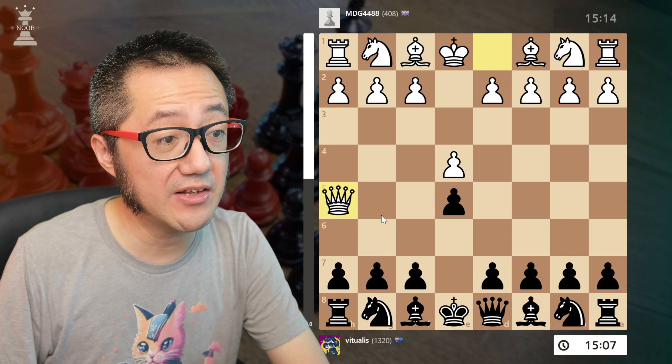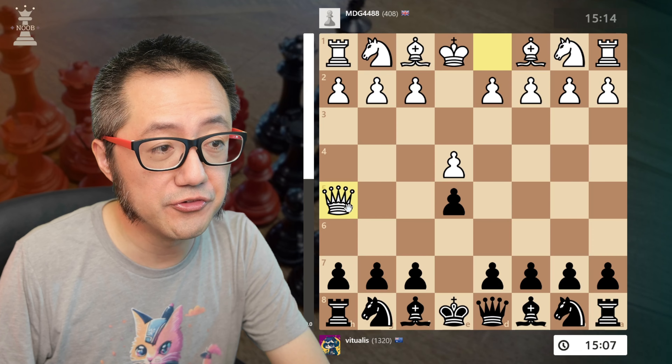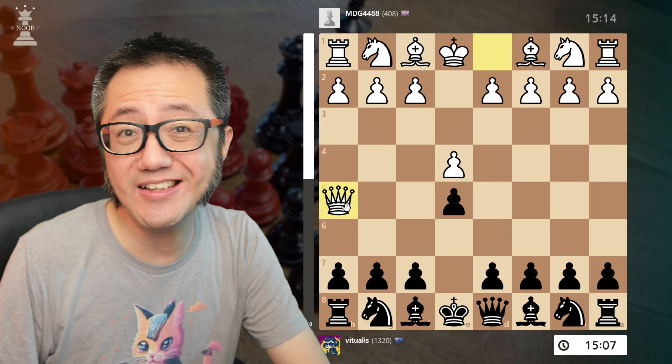There is something exciting about getting a quick win against your opponent in the game of chess. For a beginner player, encountering these lines and manoeuvres for the very first time can seem like discovering a secret society. My name is Michael Tam, Vichuas the Chess Noob, and I recently published my new book, 50 Plus 2 Chess Quick Wins: Tactical Ideas for Exciting Chess for Beginner Players.